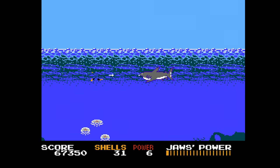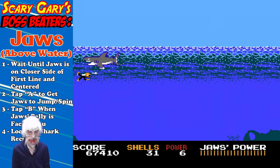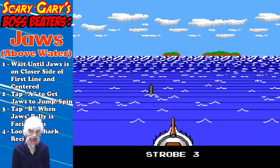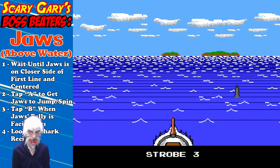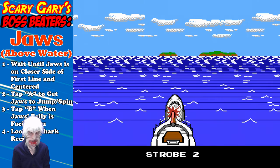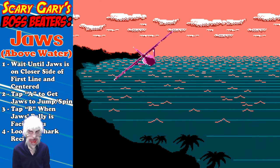Gary takes us home with Boss Beaters — Jaws above water, the final fight. First, wait until Jaws is on the closer side of that first line and centered before you use your strobe — tap A. This will cause Jaws to jump out of the water and do a sweet little spin move. When Jaws' belly is centered facing you, hit B to ram him with the ship. Assuming you do this correctly — look up some shark recipes — because you have just taken down Jaws. Congratulations.